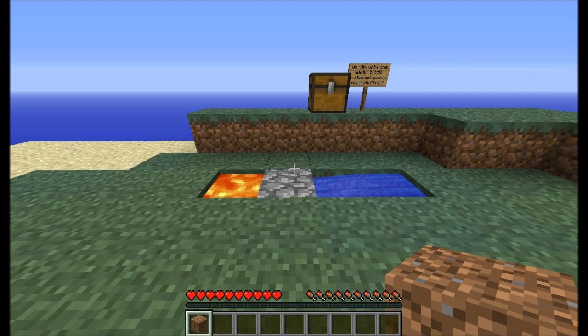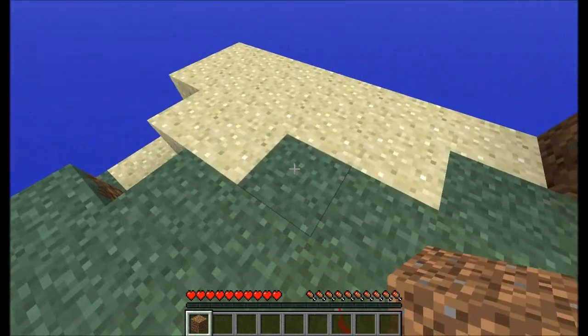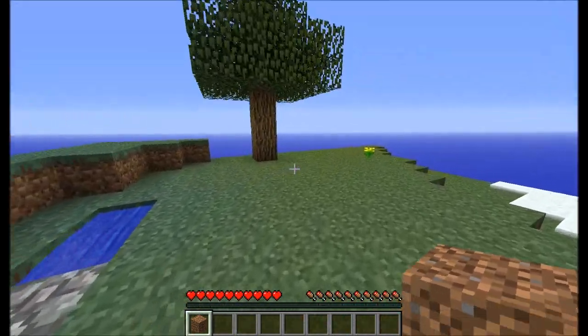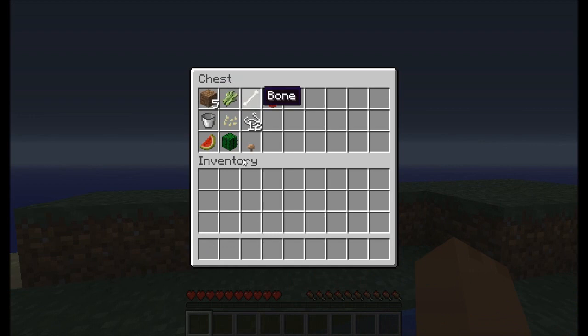I'm back. I'm now playing default just because the water was a bit broken — I probably need to run the texture pack through... I can't remember the name of the program, but the one that fixes it so lava and water look okay.